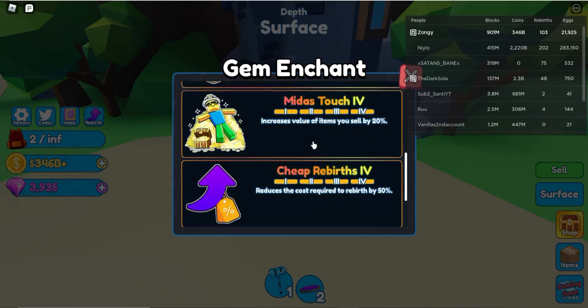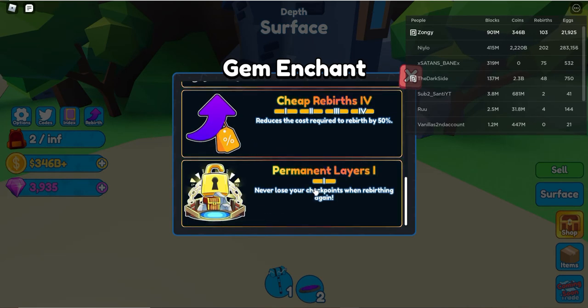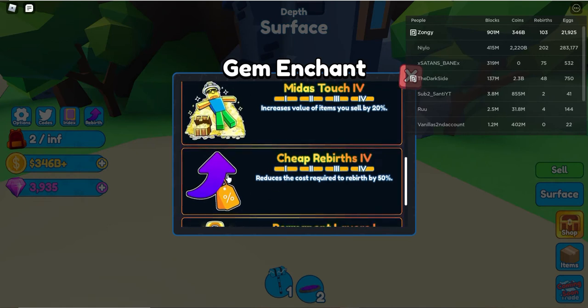Here are the Gem Enchants. So there's Permanent Layers, which is very, very good — I recommend it as the first thing you buy with gems. Cheap Rebirths reduces the cost to rebirth. It goes from like 5, 15, 25, and then 50 — something like that. That's very, very good.